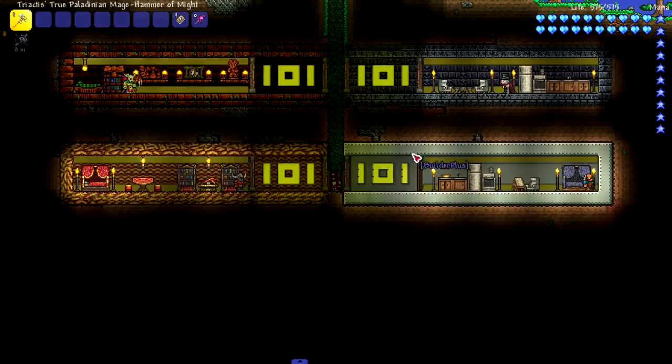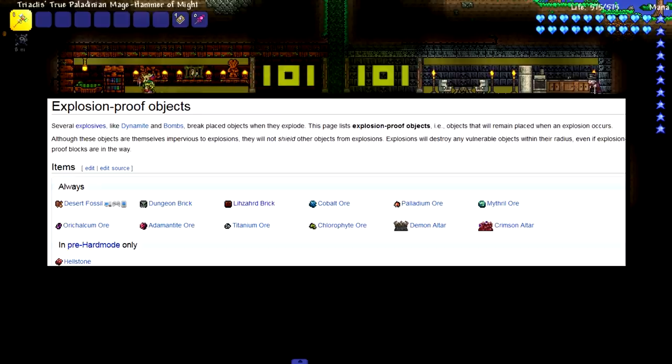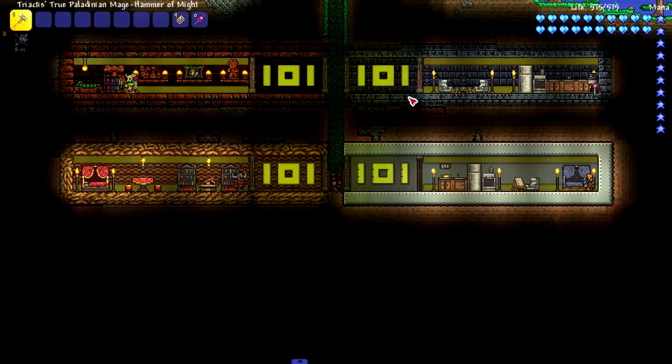We got one just made out of a regular silver plate block — it's from Builder Plus, it looks really great. Then we got one house made out of Eula Bloom ore, a house made out of lizard bricks, and a house made out of dungeon bricks. Now you may notice that all of these houses are made out of stuff that you usually cannot explode easily.